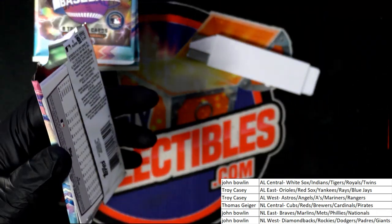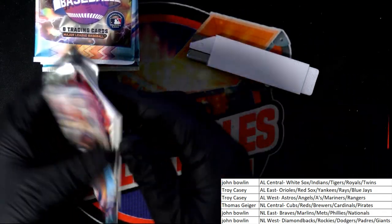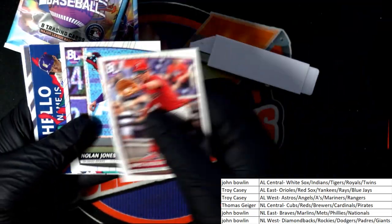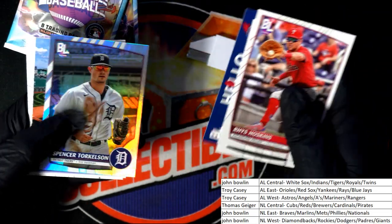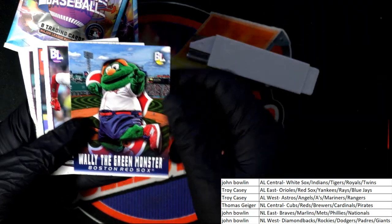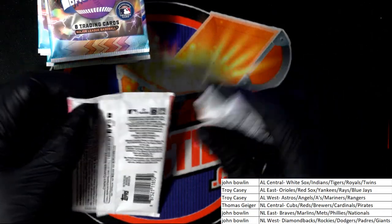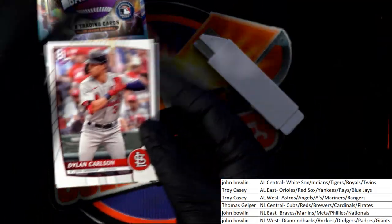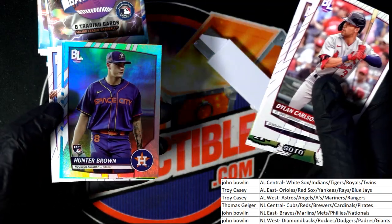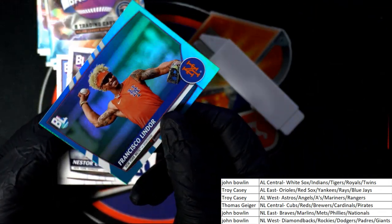Eight-bit ballers rookie — you know what though, it doesn't say rookie on it. Nice Ichiro. Torkelson foil. There's Wally. Hunter Brown foil rookie card — there's our one-per-box blue foil.